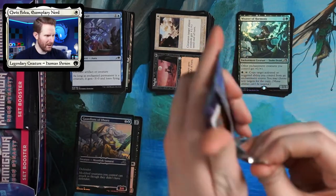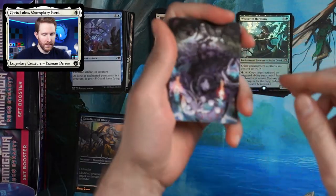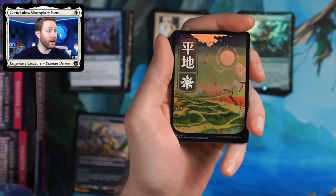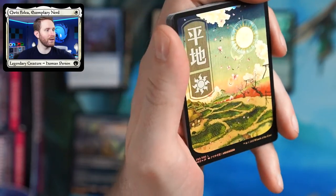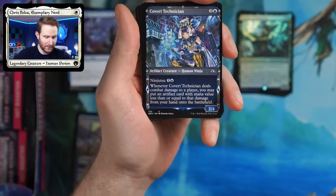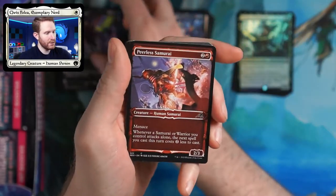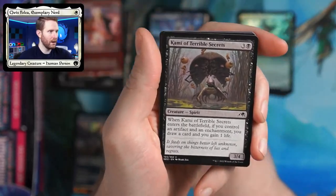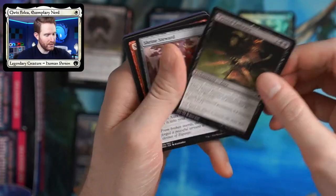Number next — how many are we on so far? I think we've done three. So it wasn't a Tezzeret, so you know I didn't cheat. We've got a foil planeswalker. These are so gorgeous in foil — they're gorgeous without foil, but the foiling treatment on these is amazing. We've got some ninja cards, Kami of Terrible Secrets, The Twisted Embrace, Shrine Steward.